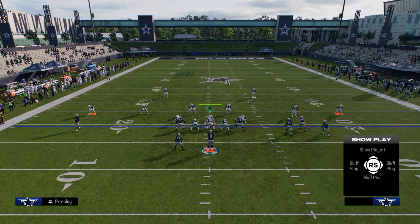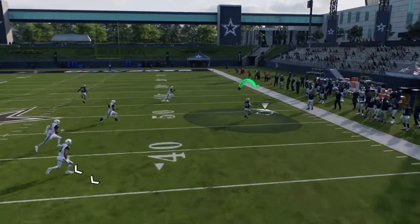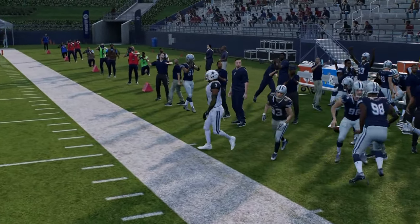Now talking about cover three hard flats — if you stem this corner down one tick, you can throw this down on the outside with a possession catch. It's just a good route against cover three as well.